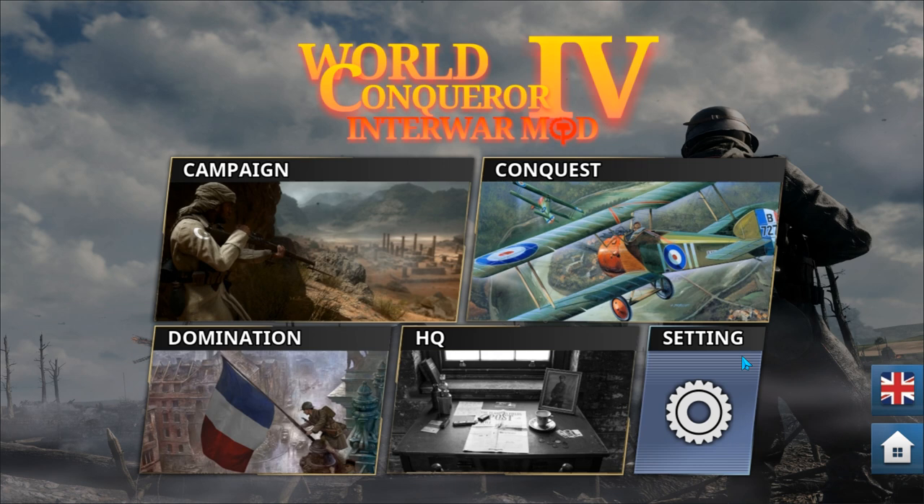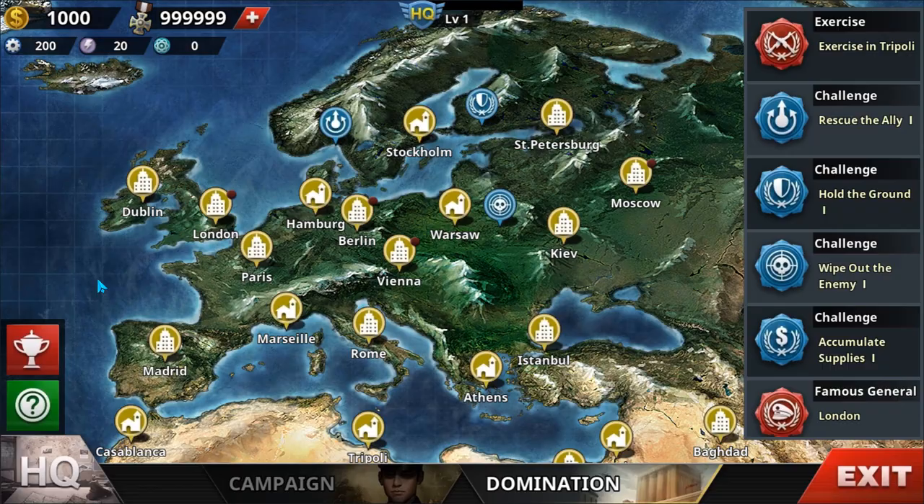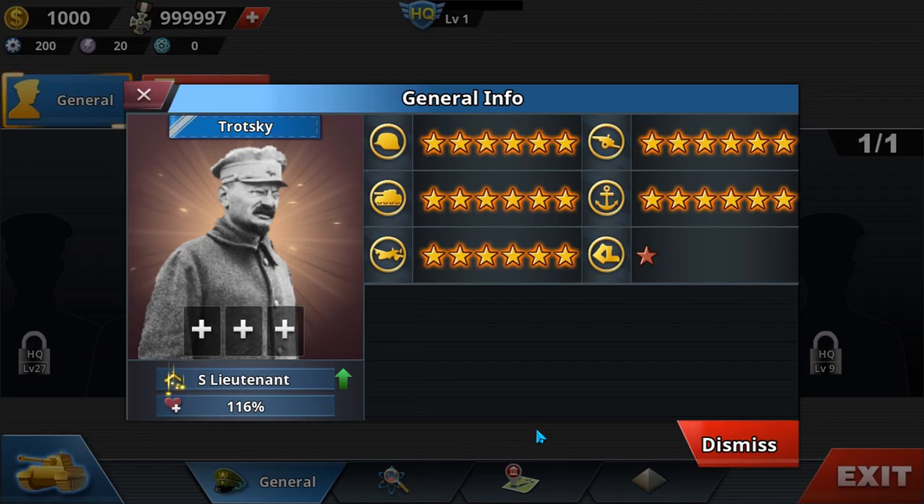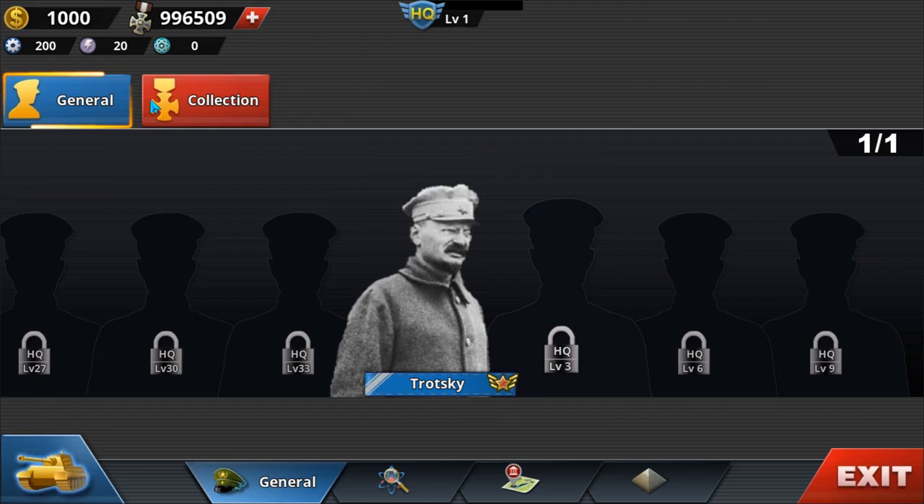So there's some stuff that has been added, some regulations. First of all, the campaign is still not yet done, but there's one free general where you can also get unlimited metal — it's Trotsky. If you buy Trotsky, you will get a lot of unlimited metals. Just upgrade him up for no reason at all.